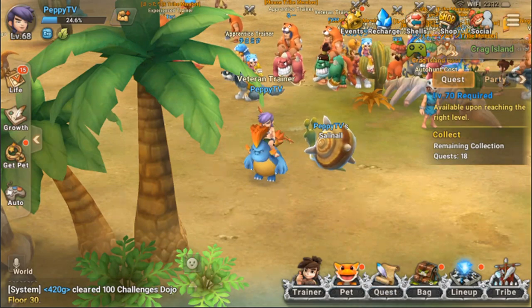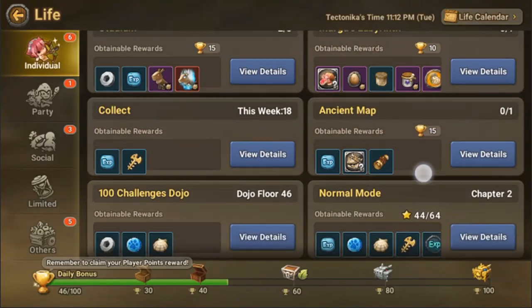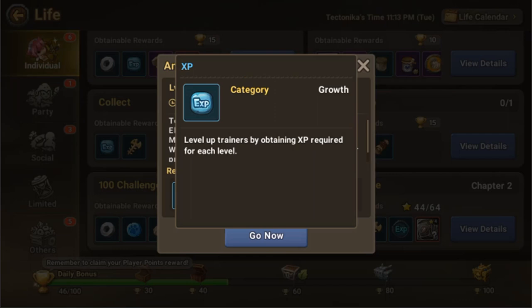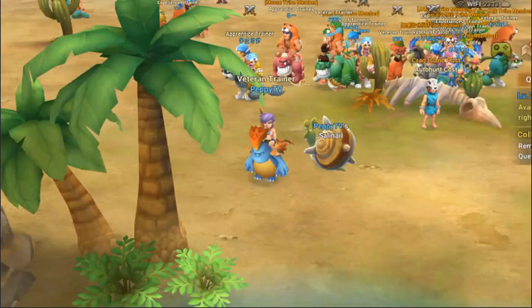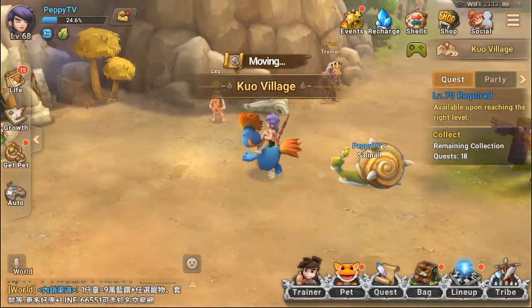We got around 1.3% of our total experience required to level up just by talking to three people. So remember tip one is to complete normal mode. Another tip is the ancient map - if you have an ancient map, you can get specific or random items, and experience is also given out in this task. Let's try it if we have enough resources.